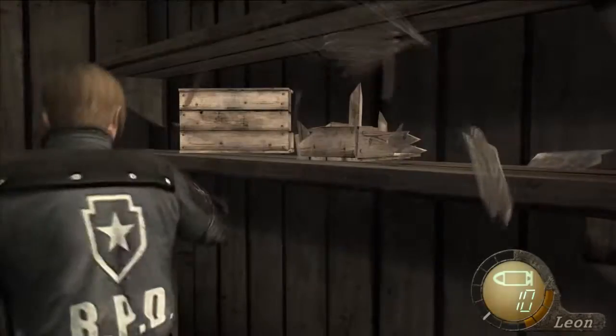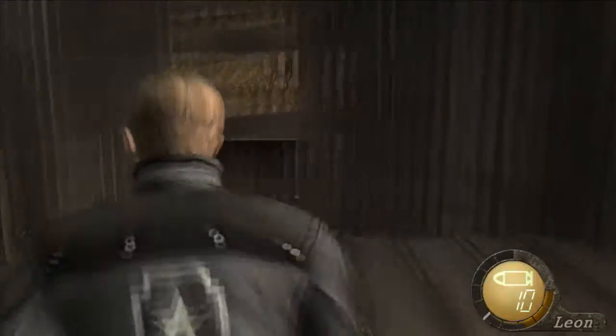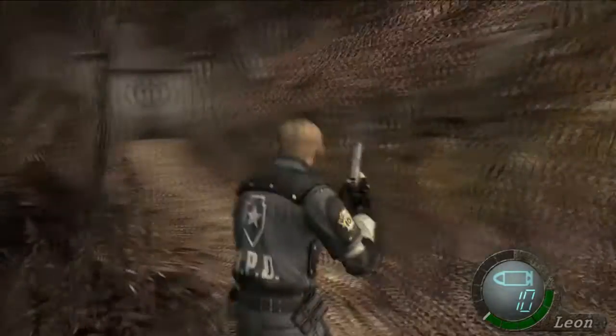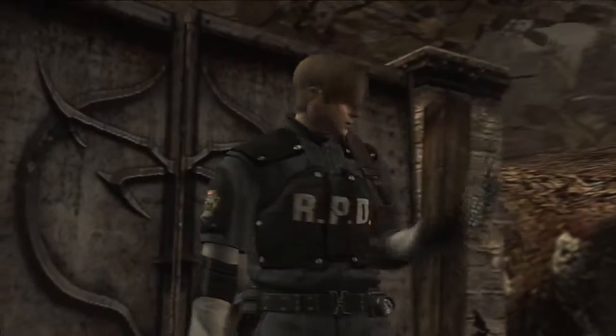Along with these controls, there was no way to maneuver the camera at all because the game used what is called a fixed camera. These controls and fixed cameras were again used in the next two games in the main series, Resident Evil 2 and Resident Evil 3 Nemesis, released in 1998 and 1999 respectively.